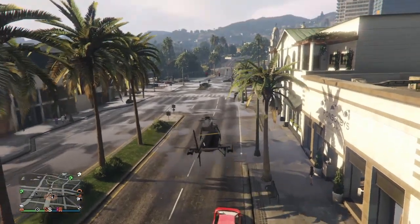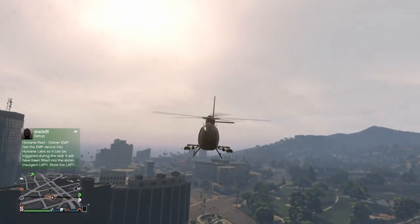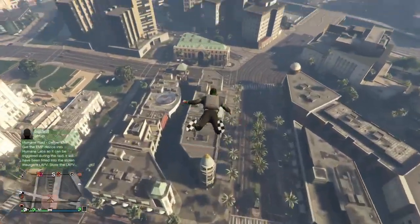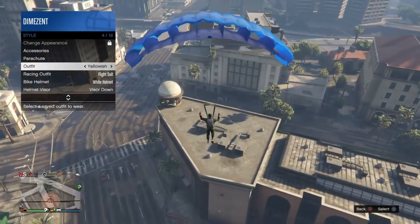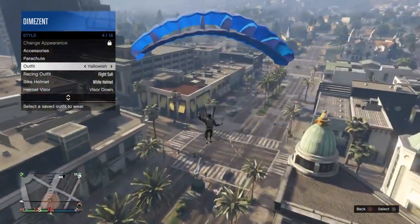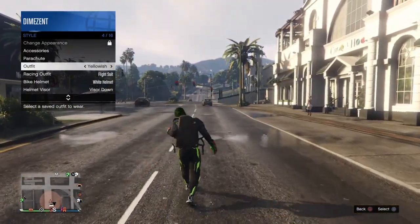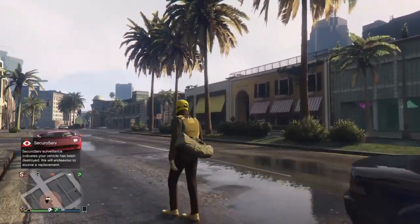Hop into your buzzard or any helicopter — your Oppressor will work too. Fly up pretty high to give yourself enough time to fall and change your outfit. Jump out, pull your parachute, then open the interaction menu as soon as possible, go down to Style, and hover over the outfit you want to transfer the duffel bag to. Make your way back down to the ground safely, and the moment you see your character taking off the parachute, hit X — the duffel bag will transfer to the outfit.